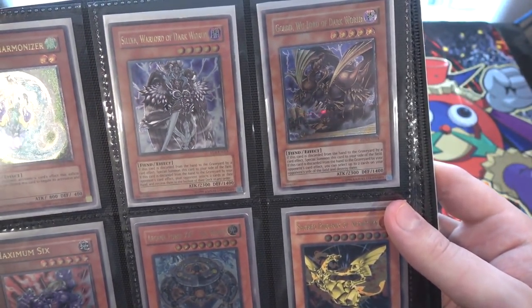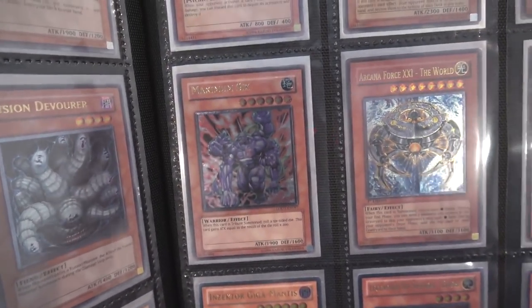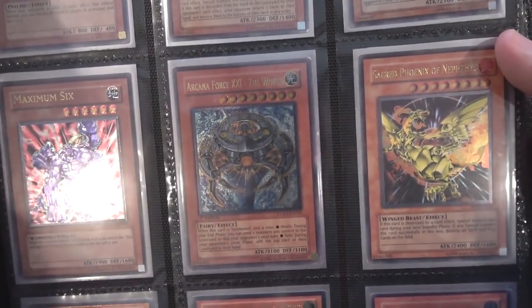Silver and Gold — or Gold and Silver, I guess I should say, since the order I have them in. Maximum Six — it's one of Joey's cards, so obviously there you go. Joey's like my favorite character from the original series, so any card that he used, I definitely got to get, especially if high rarity is possible.